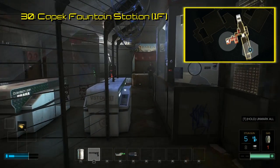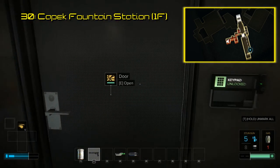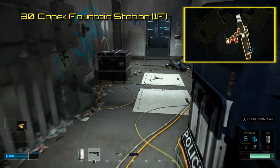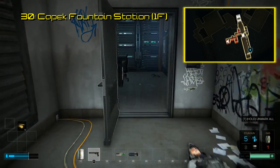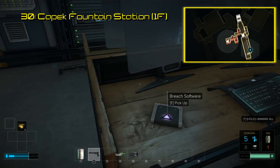The 30th on this list is not far from the last two locations. It is in Capec Station, the metro we should all be familiar with at this point. There is a restricted hallway behind the ticket booth. Trespass successfully and follow the hallway to the end to what appears to be a security room, and the Breach software is on the desk next to two large monitors.